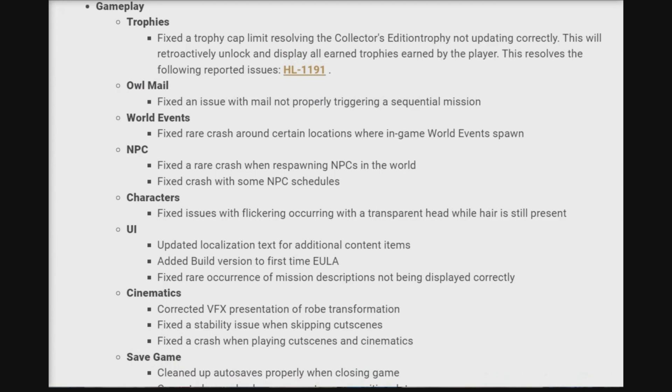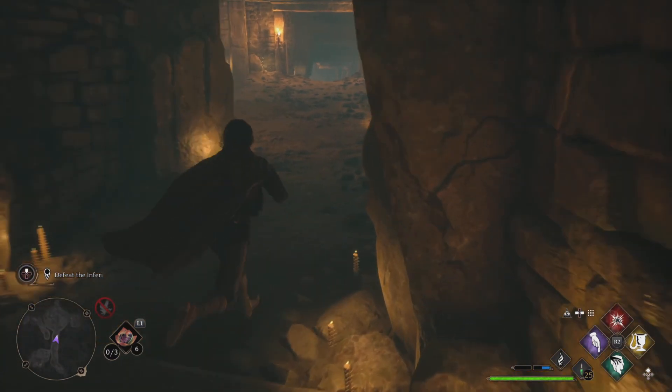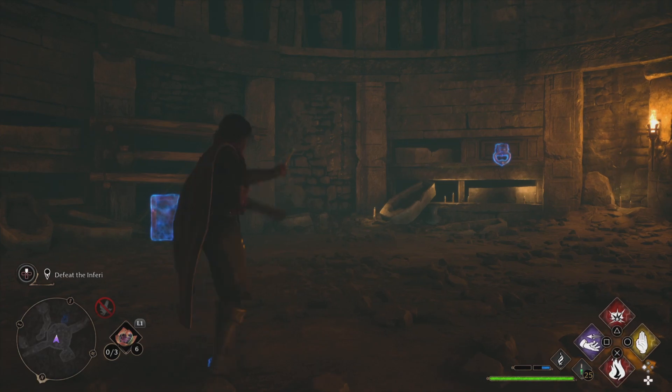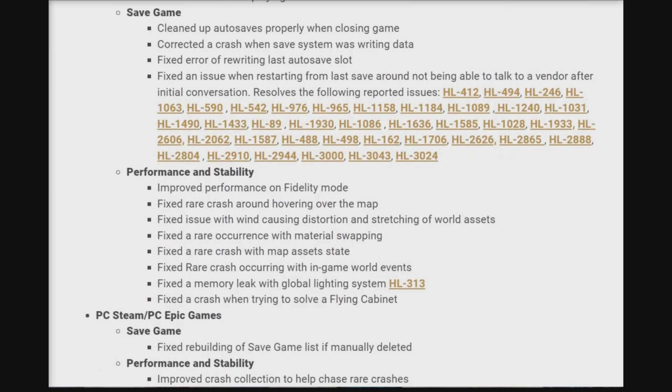Characters: fixed issues with flickering occurring with a transparent head while hair is still present. UI: updated localization tech for additional content items, added build version to first-time EULA, and fixed rare occurrences of mission descriptions not being displayed correctly. Cinematics: corrected VFX presentation of role transformation, fixed a stability issue when skipping cutscenes, and fixed a crash when playing cutscenes in cinematics for save game.